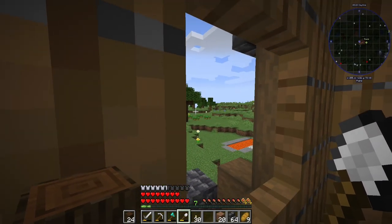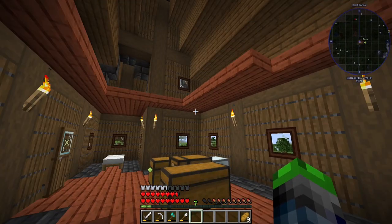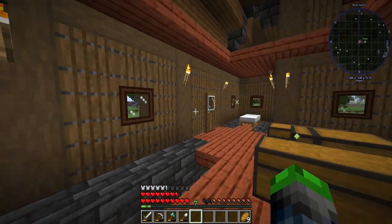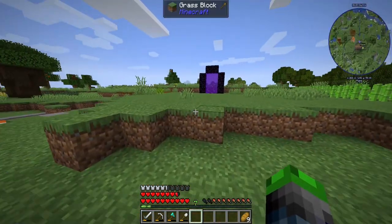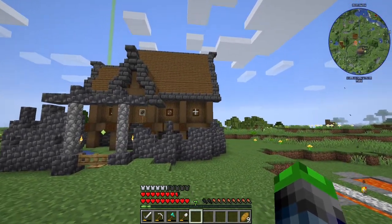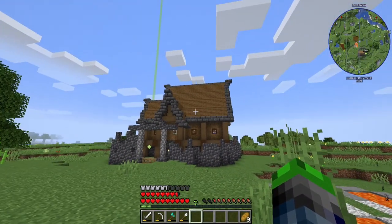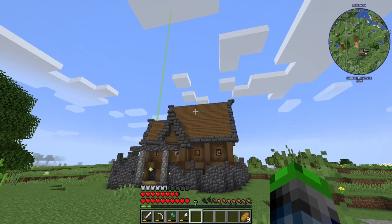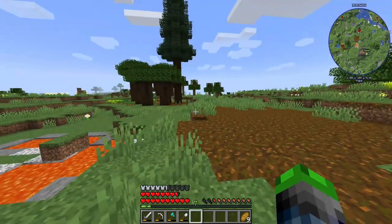We do have another dark oak tree, and I'm also going to get some more spruce trees growing as well. So check it out - I've got the whole thing sealed up now. It's looking great. I am loving the windows, how that contrasts everything. The roof is a little bit bare for me - we might need to go back in and mix in some dark oak planks or make this kind of sweep down a little bit.